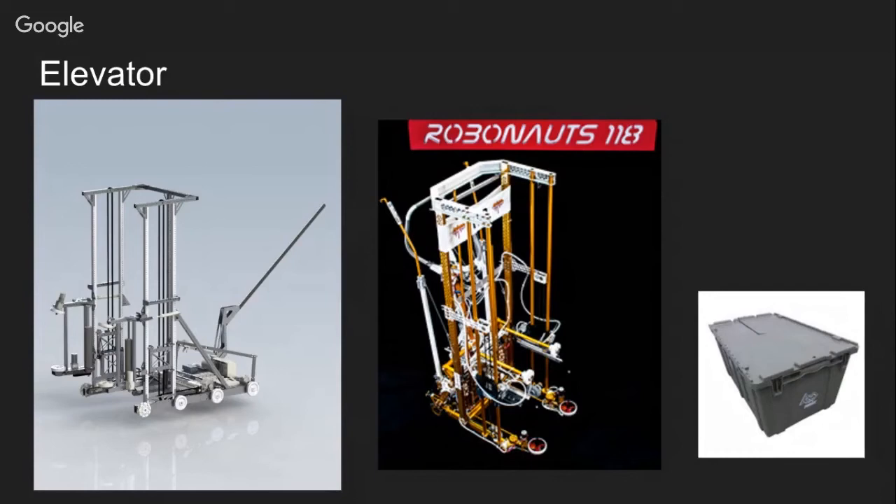The first shooter/manipulator type is the elevator — a pretty common manipulator for lifting objects. We've used it for several different games. You can see our 2015 robot, which used an elevator to lift the totes to stack them. Elevators are very useful when you need to lift objects over a long distance, and they're easy to design and easy to make. Another game where it was used was the 2016 game, where we used it on our robot to climb the tower.